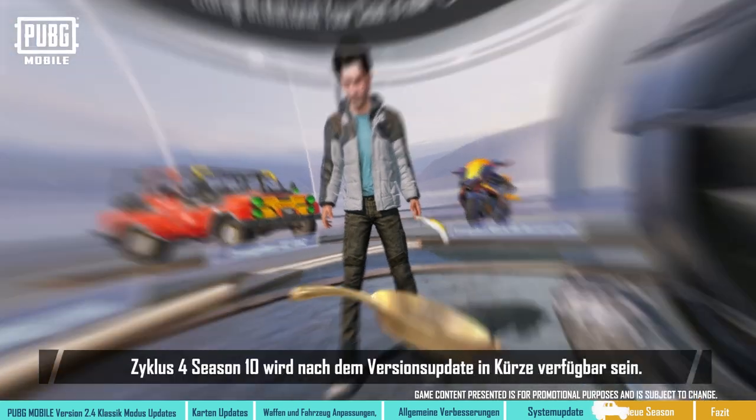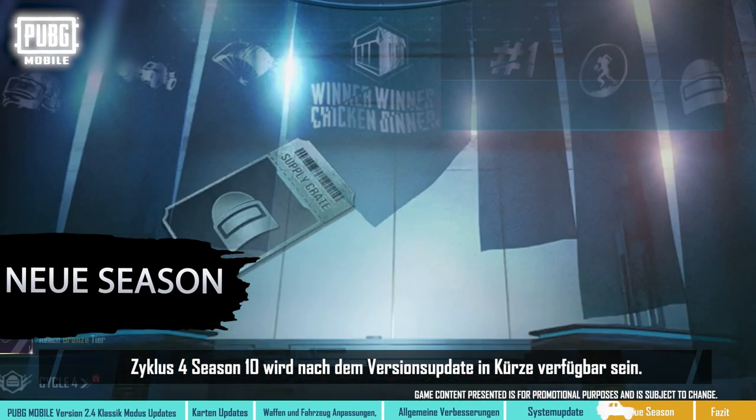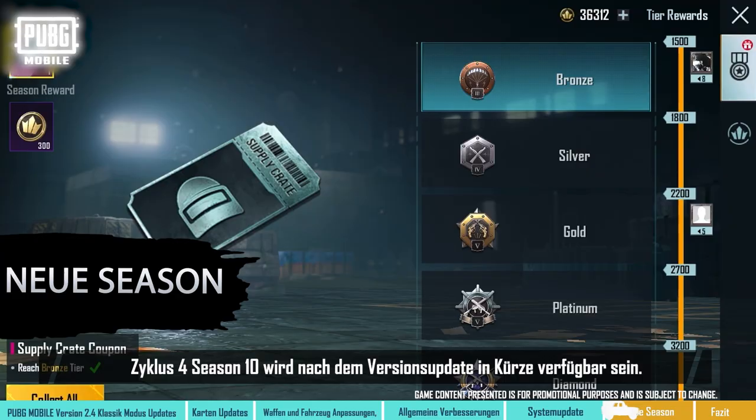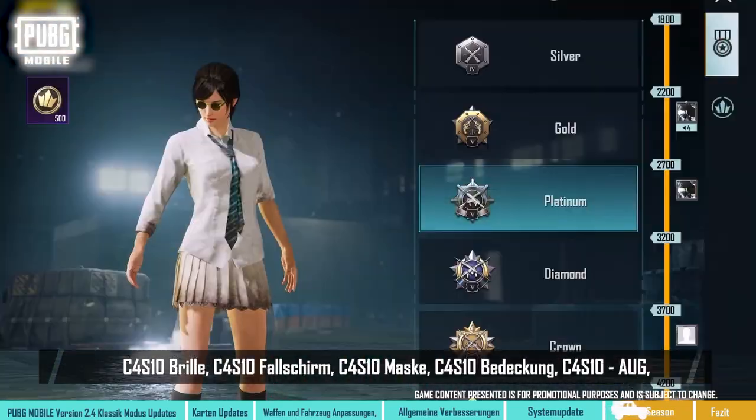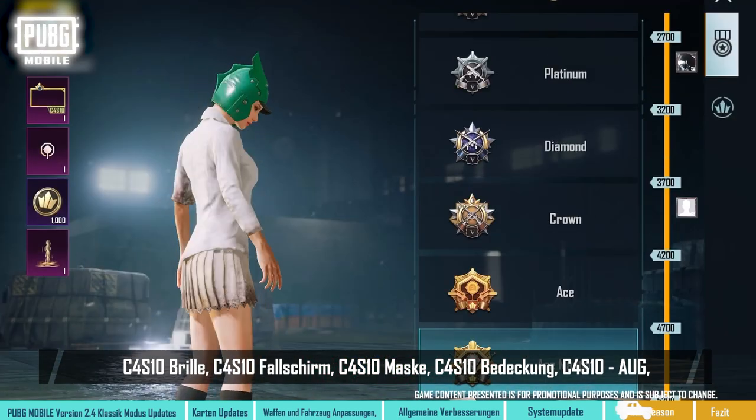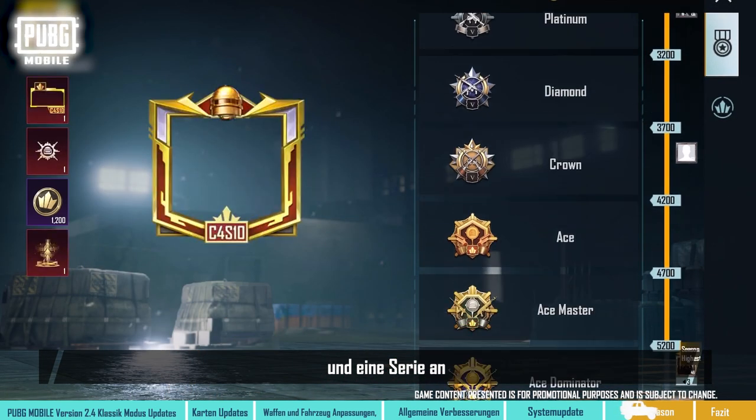Cycle 4 Season 10 will be officially available shortly after the version update. Rewards for the new season include the C4 S10 set, glasses, parachute, mask, cover, aug, and a series of legendary items.